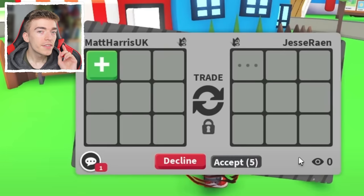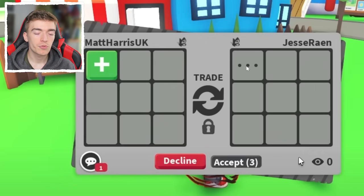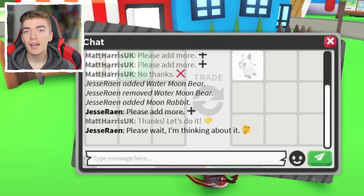The next new feature is you can see when someone is looking in their inventory. Say you're waiting for a trade and you can't tell if they're trying to add or not. Now you can tell if somebody is adding stuff in a trade by looking at these three little dots which expand. If you see those little dots, that means they've clicked the plus button and are currently searching through their inventory to find what to add.